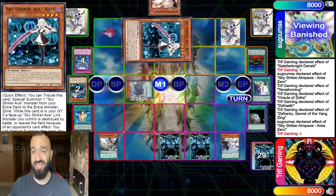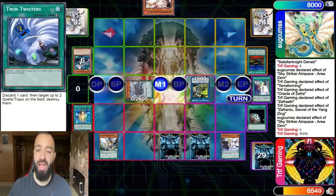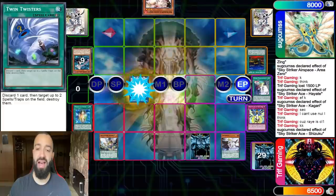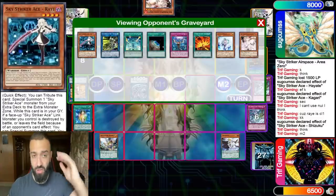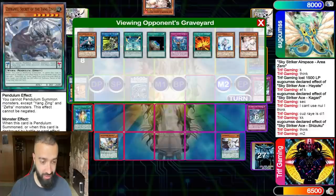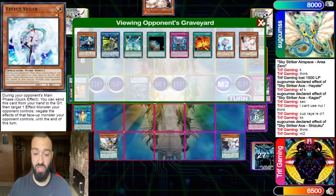He goes A0 to pop and gets access to Rey. He normals Rey, goes Hayate, and I let him send. He goes Kagari — I negate the Kagari. He summons that, and then I know Shizuku will come out. This is most likely gonna be an Ice Prison — yep, Ice Prison. I don't get to use the effect of Zephra Nui because Rey would be Chain Link 1 as the turn player, and Zephra Nui would be Chain Link 2. I think Zephra Nui misses timing there to search. If someone could confirm that — because if I had searched, that was game over right there.